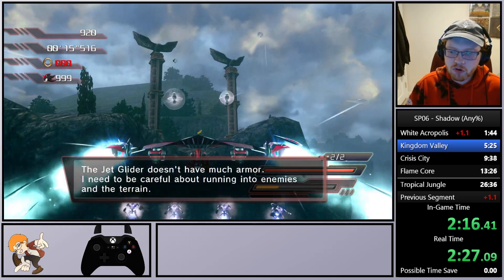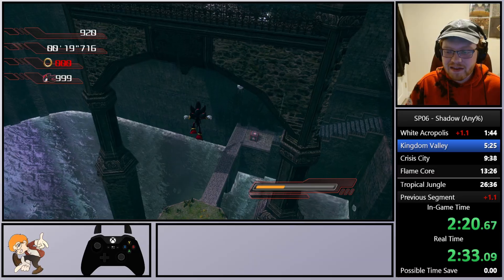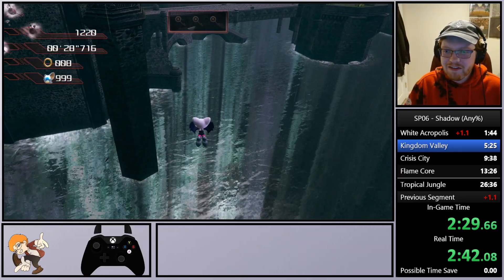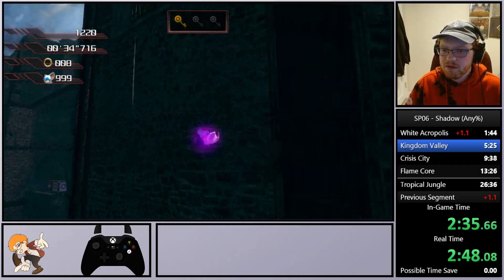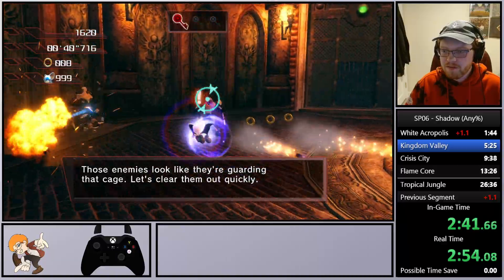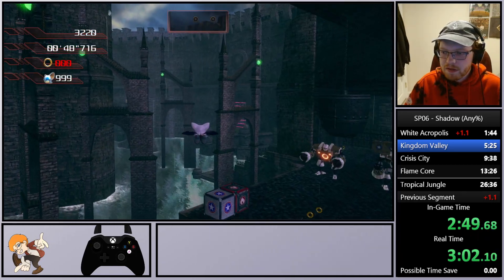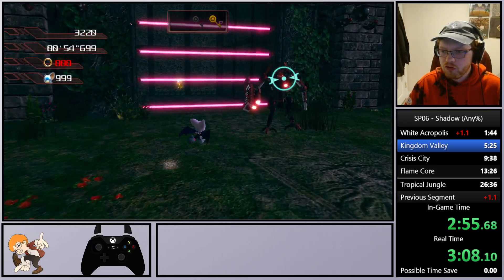From what I remember, Shadow and Rouge are trying to intercept the Scepter of Darkness located inside Kingdom Valley, and while they're here they run into Mephiles towards the end of the stage. So we run over here and we have the adventure searching — sadly we have the absolute worst key to get. It's gonna be up here; not gonna lie, worst set in the game. We have to hit all these guys, grab that, and run over here. Our next key is gonna be up top, inside this barrier — unfortunately.